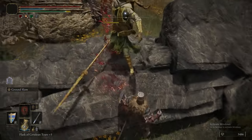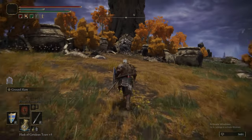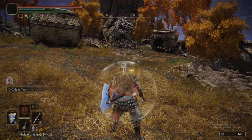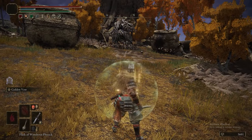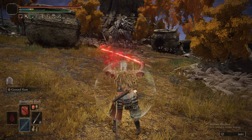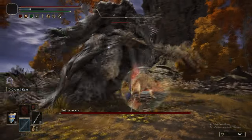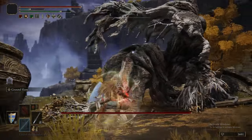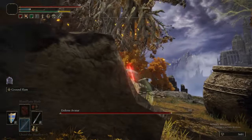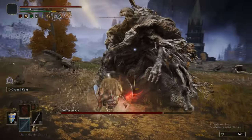We're going to take care of this guy because he will follow you, which is a pain. We're going to do the normal method for fighting these things. Before you get too close, take your physic, use Golden Vow, and then put Bloodflame Blade on the katana. Bloodflame Blade is cool because it deals fire damage and also puts extra bleed on your weapon. The technique is to roll into these guys' attacks and position yourself facing its rear when it does the slam. Hit him with a few attacks and eventually his poise will break.